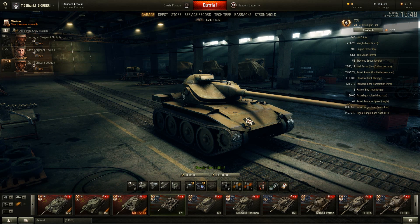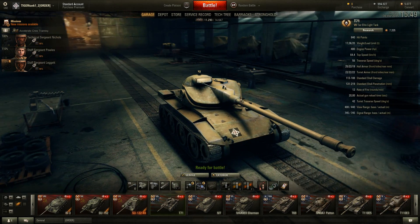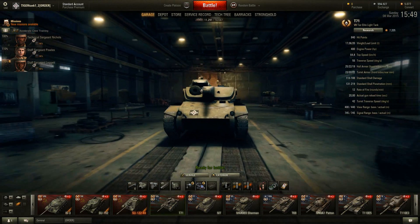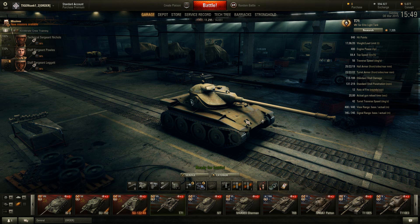Today we'll be taking a close look at the T71 light tank. This is a tier 7 American light tank, and we will take a closer look at light tanks in World of Tanks in general. If you're looking at my channel, there is almost no gameplay of light tanks because I usually do not play them.